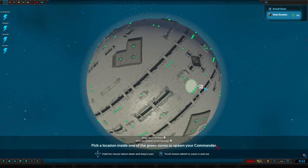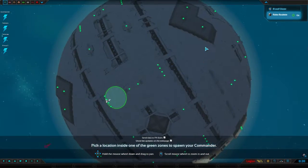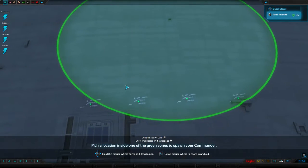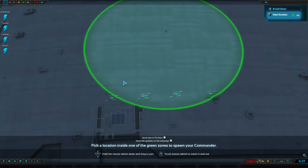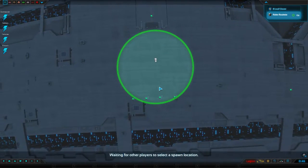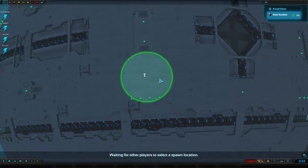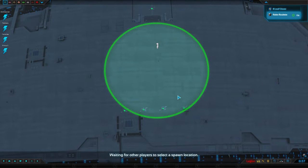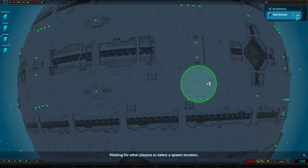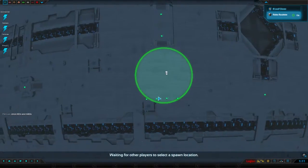Hey guys, welcome to a Planetary Annihilation tutorial. I had no idea what map this was going to be — okay, so this is gonna be Mott's eight-leaf clover map. Somebody asked me about a couple things about basic mechanics, camera controls, movement and stuff, and I'm gonna try to go over everything. Also, there's a new build that's the meta, so I'll go over that as well. The Legion expansion is out, so you might want to look into that.